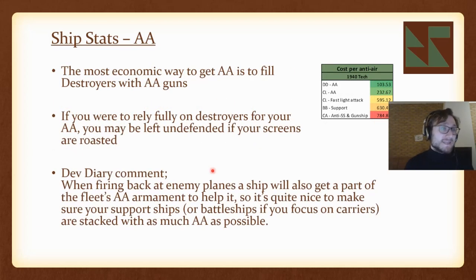In terms of AA, there's definitely one winner. Filling a destroyer with AA slots is basically the cheapest way to get a lot of AA in your navy. There is a caveat though: if you run into a force with a lot of power to destroy your light ships, they may get torn apart and leave you undefended — so you may want to think twice before relying only on destroyers for AA.